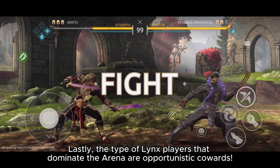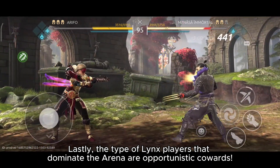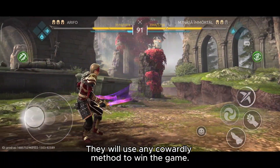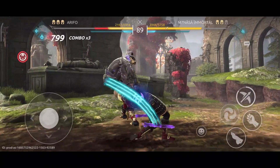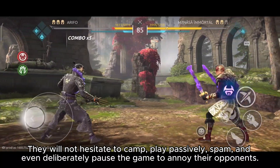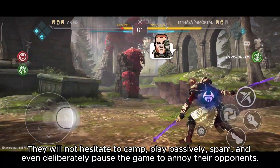Lastly, the type of Lynx players that dominate the arena are opportunistic cowards. They will use any cowardly method to win the game. They will not hesitate to camp, play passively, spam, and even deliberately pause the game to annoy their opponents.